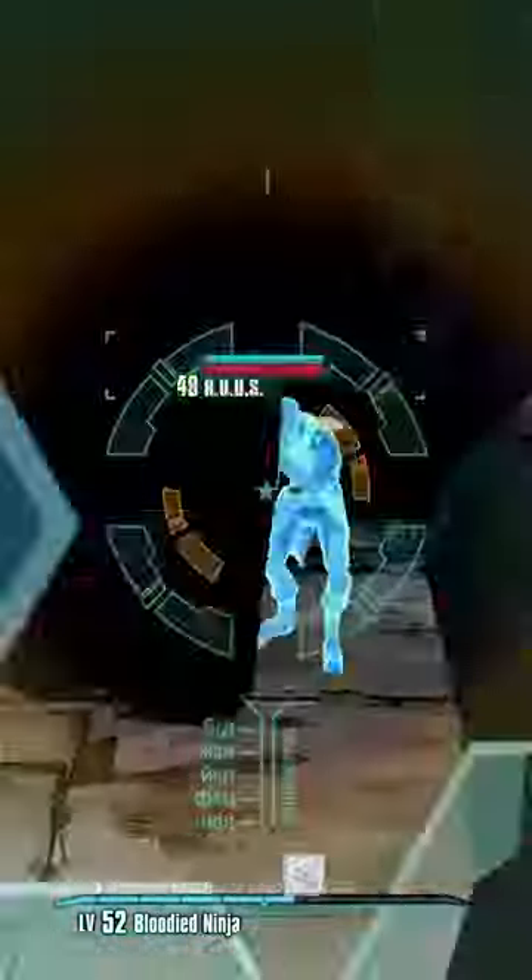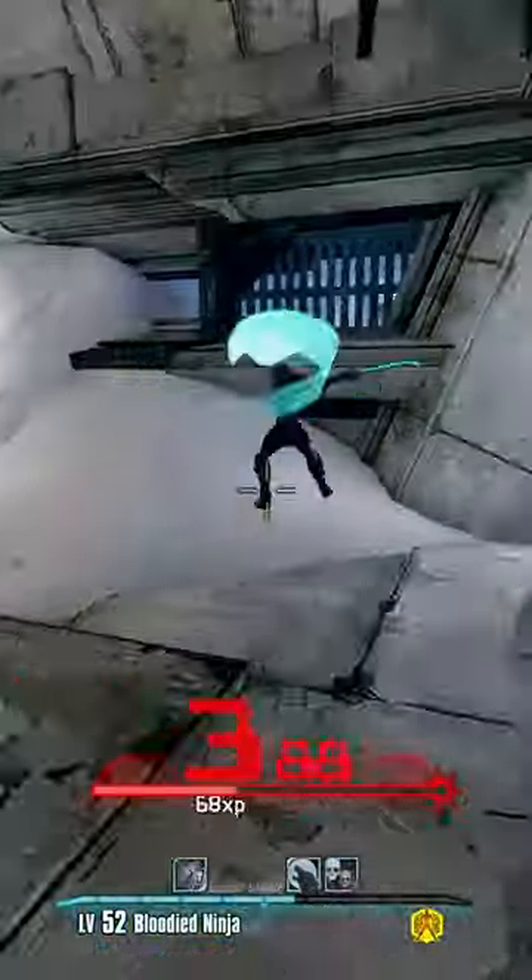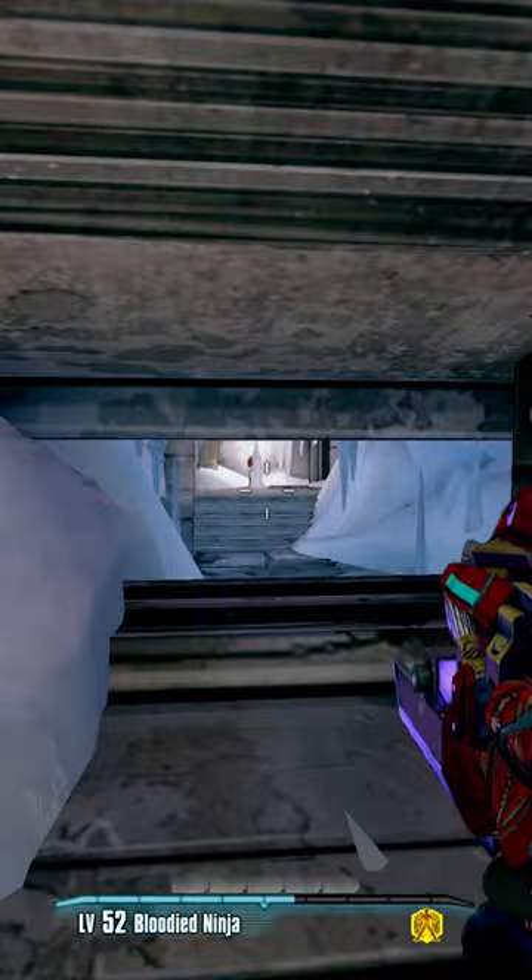Once you're at this section, just past where Smashhead would spawn, head down the corridor and find a window. If you look through the window, you can see a respawn station obstructed by a frozen person.